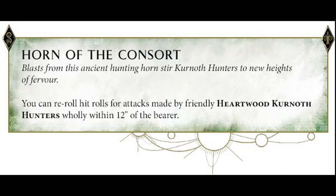Let's look at a different example of a Glade — this is the Heartwood. It looks like this is a more well-rounded army, probably going to be the shining example of what a Sylvaneth army is. It's got an artifact called the Horn of Consort, and you can re-roll hit rolls for attacks made by friendly Kurnoth Hunters when they're within 12 inches of the bearer. Kurnoth Hunters are fantastic, especially if you want to protect an objective, and if you've got some Wyldwoods around you're going to be zipping around the realm roots. They are phenomenal. It's going to be an amazing army.